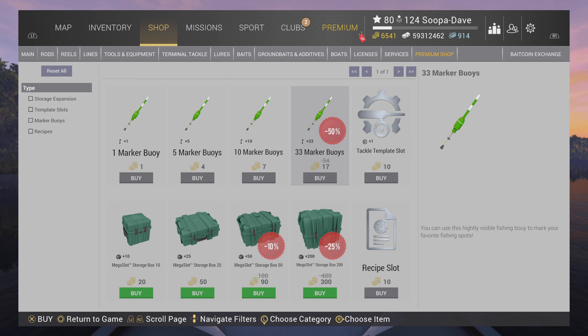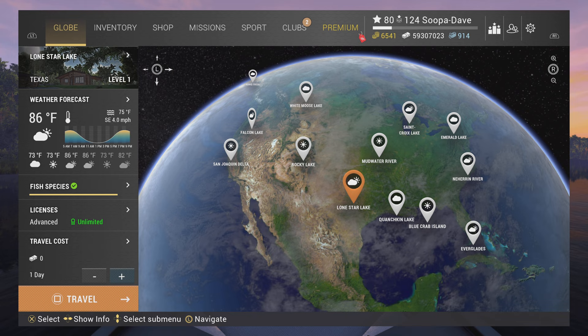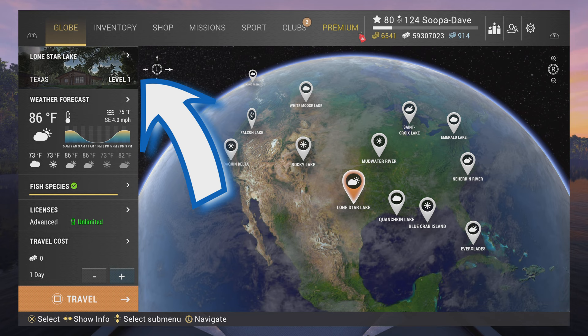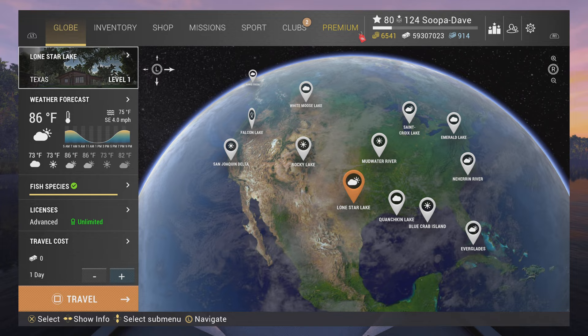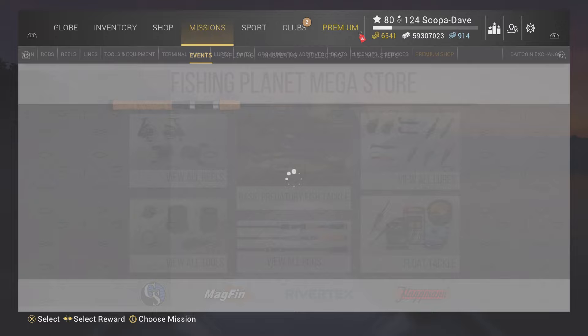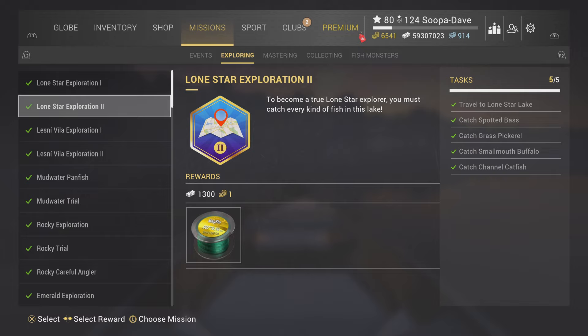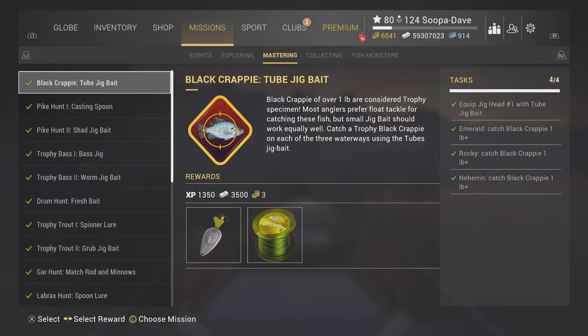One final tip: don't worry about leveling up instantly — enjoy the game. Most new players rush to power-level, but the lakes unlock at certain levels and I recommend doing them in order. There are tons of missions at each lake. At Lone Star, for example, missions give you bobbers, gear, money, and bait coins. If you do the missions you won't need to grind — you'll just naturally progress and enjoy yourself quite a bit.